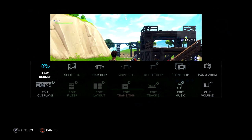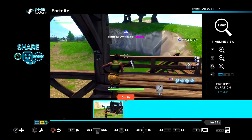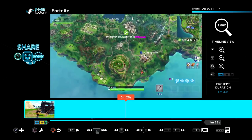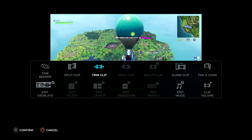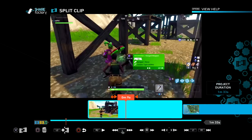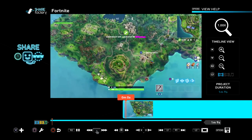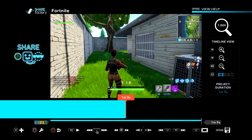Square is where all the editing magic happens, and all you really need to know is how to split a clip and how to delete a clip — that's basically all editing is. I'll edit out the part where I'm just waiting in the lobby: find where I jumped out, press Split Clip, confirm with X, then select the boring lobby section, press Square, and confirm Delete. Now when you play the clip it starts right where I flew off the bus.